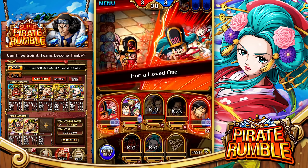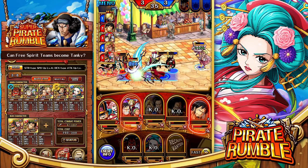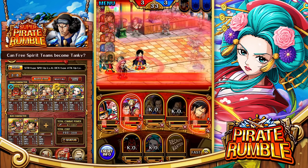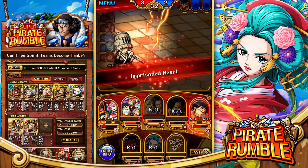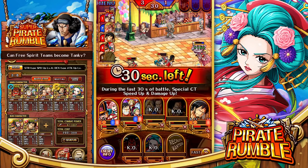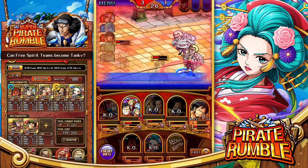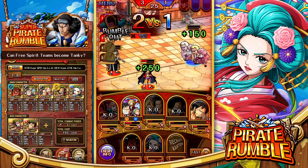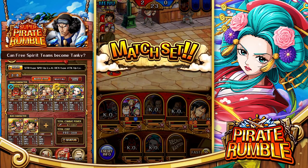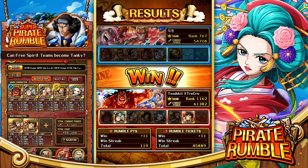They instant-killed the two characters they targeted — not a surprise, that special is one of the best in Pirate Rumble, an absolute monstrosity. Roger launches again with additional damage coming in. This is a lot closer than I was expecting. We really want Luffy and the Straw Hats to come in clutch — they just hit! Okay, game over! That was way closer than expected.